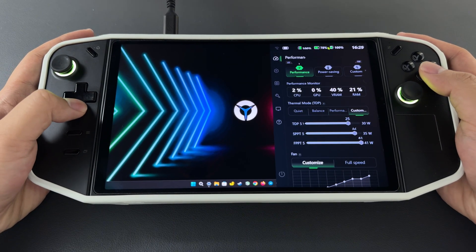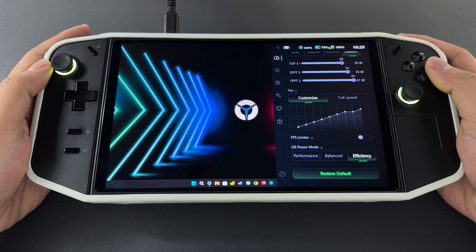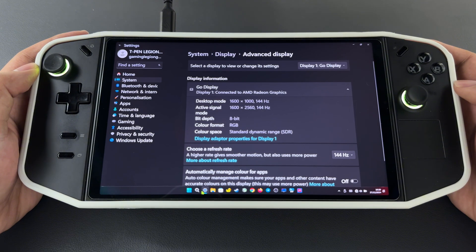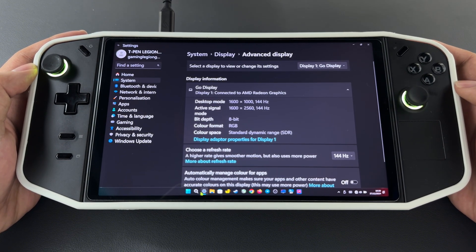For Legion settings, I use performance mode with a TDP of 25 watts, OS power set to efficiency, display resolution at 1600 by 1000 with a 144 Hz refresh rate, and VRAM set to auto.